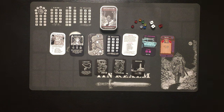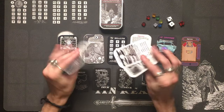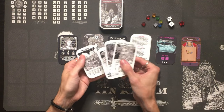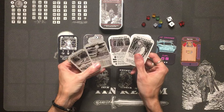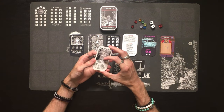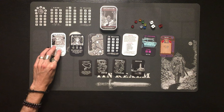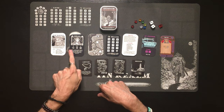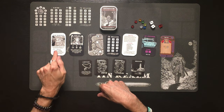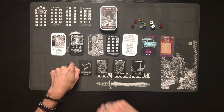I've got everything sorted out. Starting with the bigger mint-tin-sized cards: you get four double-sided location cards — the Oak Warden, the Campsite, the Grove, Water, the Wanderer, Crossroads, Altar, and the Labyrinth. Some of these may sound familiar if you've played Tin Helm or Iron Helm, and there are some new ones too. Most of the characters in this game can also be used in Tin Helm and vice versa, which is really cool.